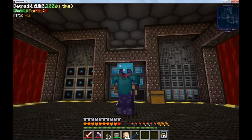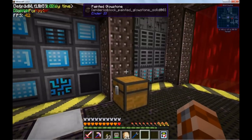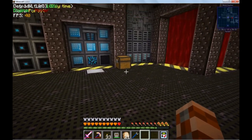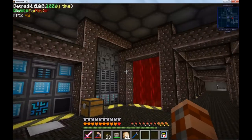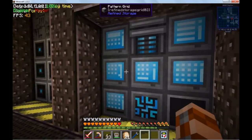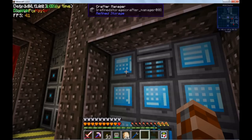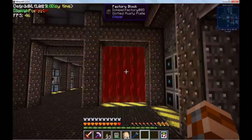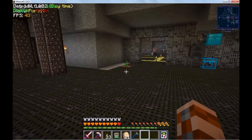Hello everyone, this is Kosher Bacon, welcome back to StoneBlock. The pack has updated — we are now in version 1.0.13. Notable changes: they removed the RS solderers. Instead you make these things — the crafter masher — in the crafting table with one of these and a redstone and stuff. So yeah, that's a thing now.